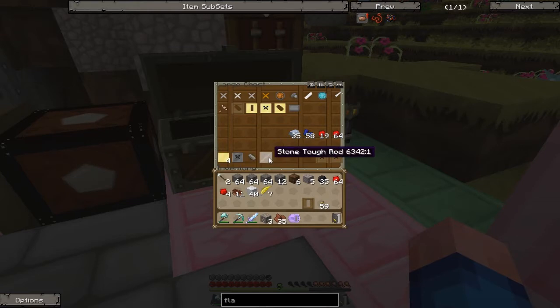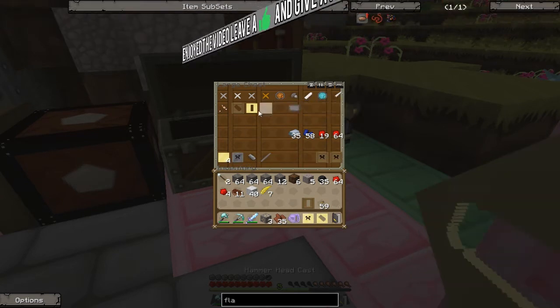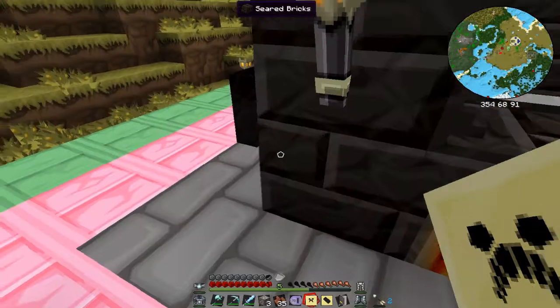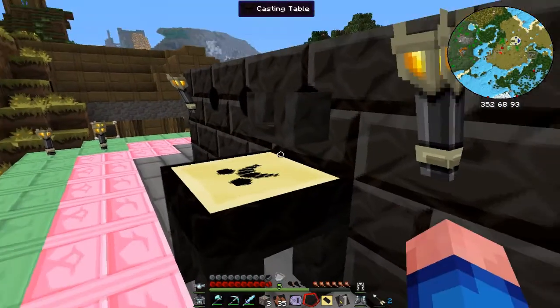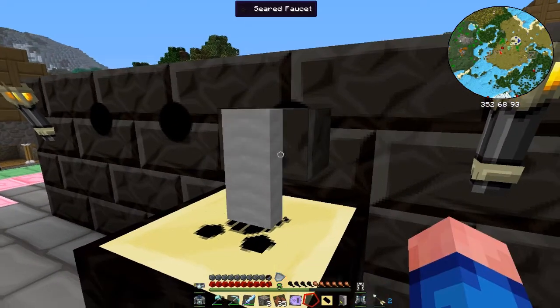So I have a stone tough rod, a stone hammerhead, and stone large plates. We grab these - how much iron do we have in here? We have 58 ingots, so you do that and pour out the iron.